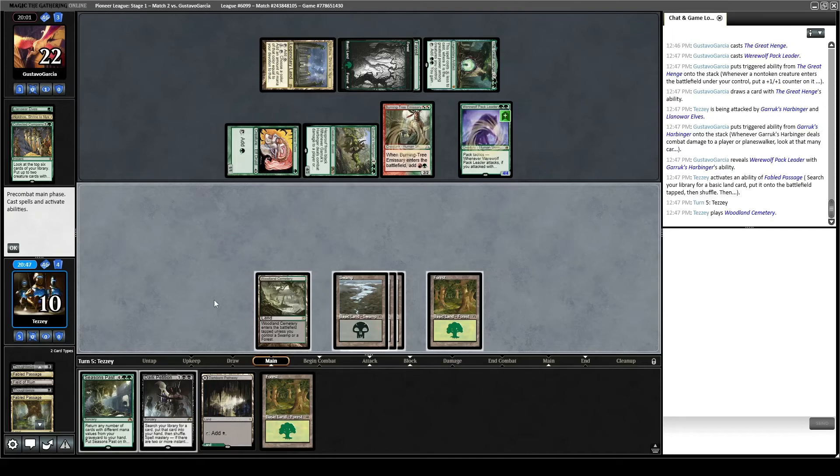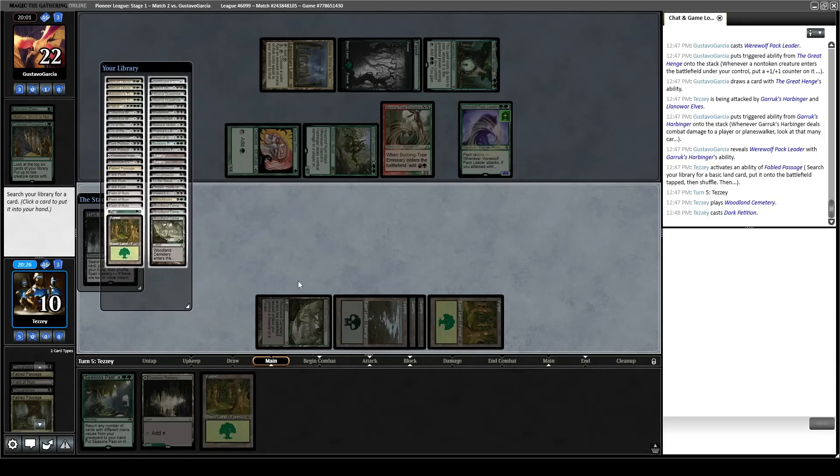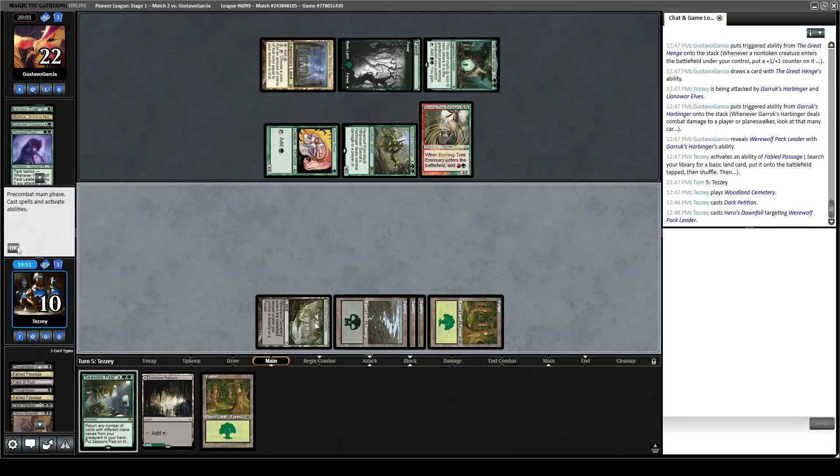How much are we taking next turn without interacting? We're taking lethal this turn if we don't interact at all. So we're definitely casting Dark Petition. Do we have to just get Crypt Incursion to get rid of these? It might be better to just kill the Werewolf Pack Leader since it can pump itself — if we leave these two, the Werewolf Pack Leader can kill us. We'd be at three. We're in a bad spot. Take Hero's Downfall — Hero's Downfall this guy. Say go.